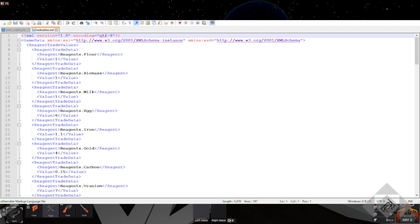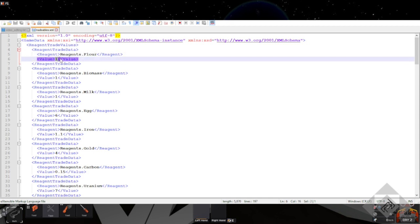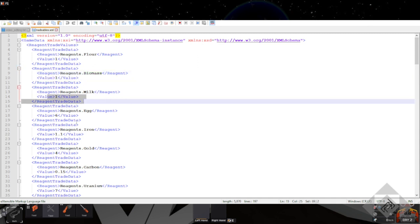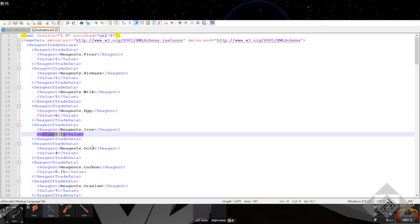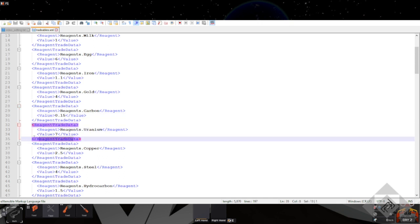Here is the trader XML, and it gives you the base value for things. It'll just give you a guesstimate of how much things cost. If you're going to sell flour, value of one. Biomass — I think that's just rotted stuff — one. Milk, one. Eggs, six — so if you're raising chickens, it gives you a good price. Iron base rate is 1.1. Gold base rate is 4. Carbon, which is coal, base rate is 15. Uranium gives you 7 — so uranium does have a value in the game, sell it to your traders. Copper is 2.5. Steel is only 4.